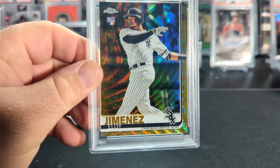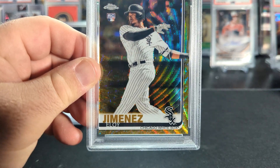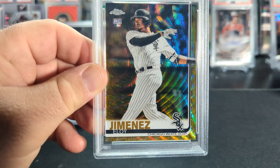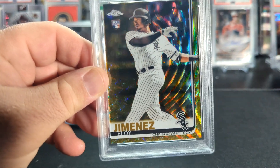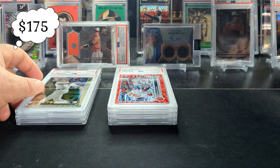Speaking of Gold Wave Refractors, I actually pulled this in that same box as the Framber a bit ago. This is the Gold Wave Eloy Rookie from 2019. And it did, in fact, get a 10. So that is awesomeness.